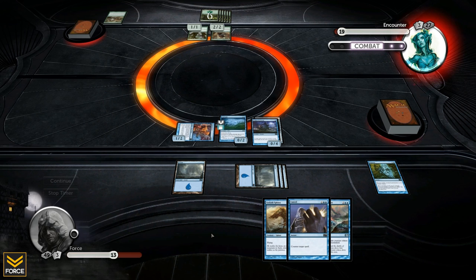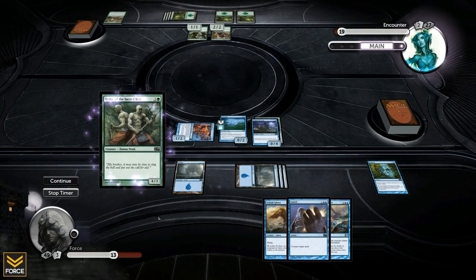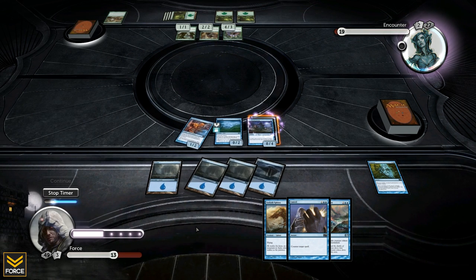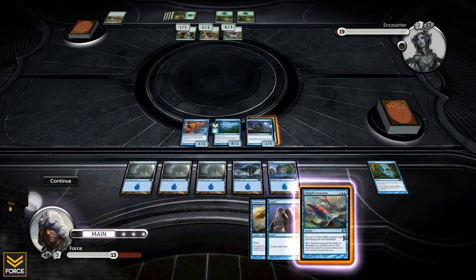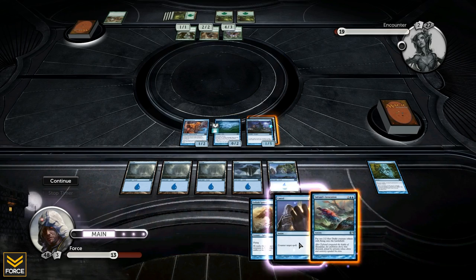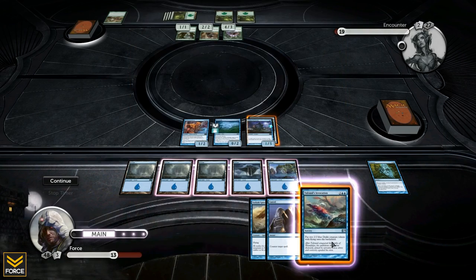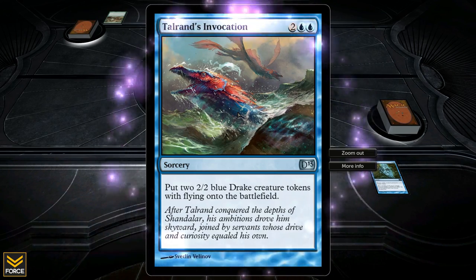Now he's going to play his big beefy 4-3 creature again and I just have to deal with it - nothing I can do. During upkeep he's going to get a plus 1 plus 1 counter, which is good. I've got 5 mana, still 2 away from casting the big flyer. I'm at 13, he's at 19. I could save for a counterspell but I'm thinking about throwing two creatures into play. Going to get 2-2 flying tokens in play with Talrand's Invocation - with flying I can start swinging at him and still hold on to my chump blocking creatures.